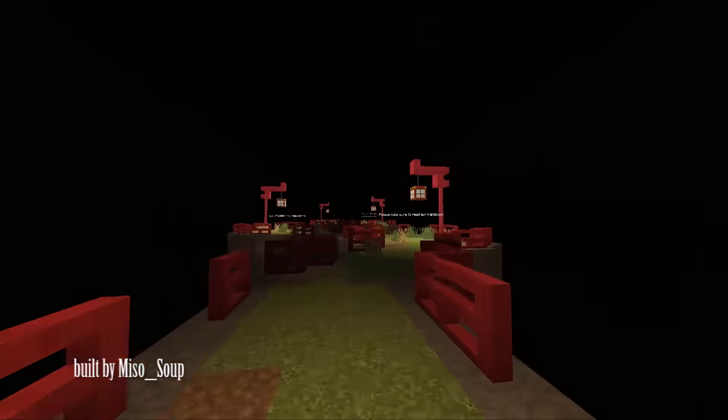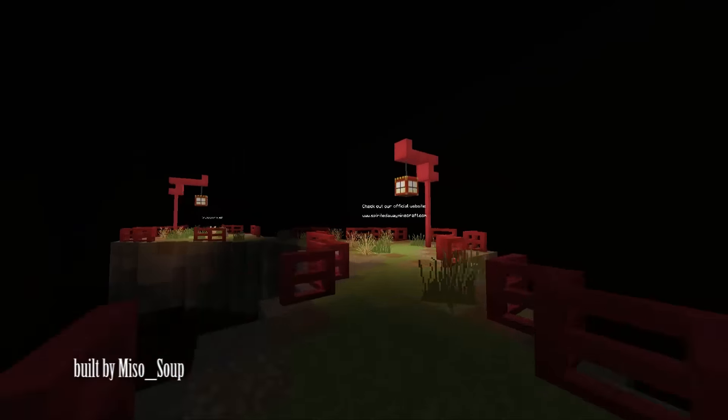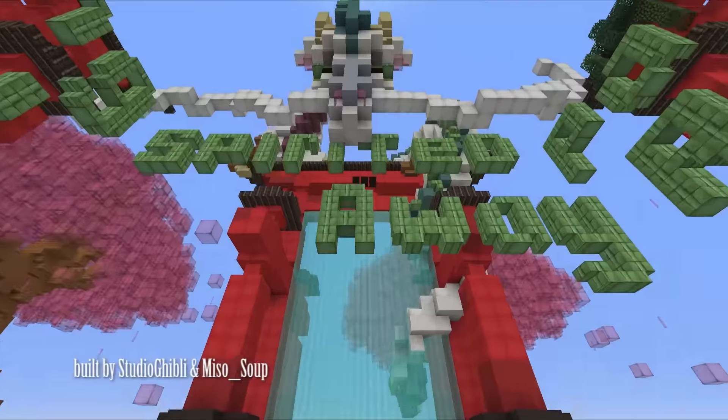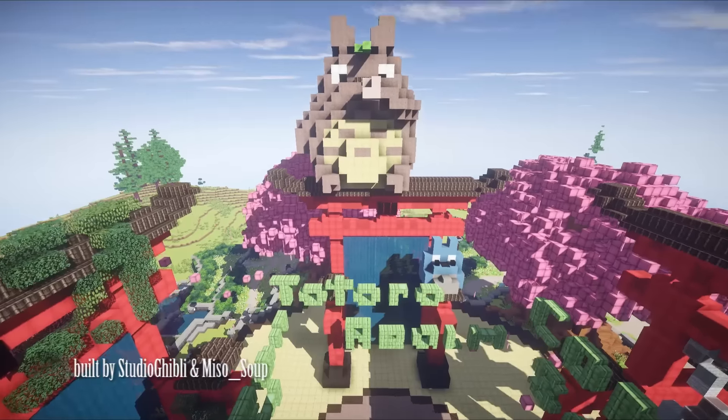There is now a new spawn area where first-time visitors will start at. They walk through a path in the dark with rules scattered here and there, and then they get teleported to this elaborate platform with gates to each of the three areas: Spirited Away, Totoro, and the Patreon map.